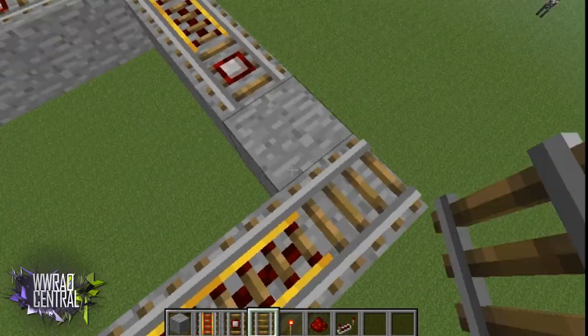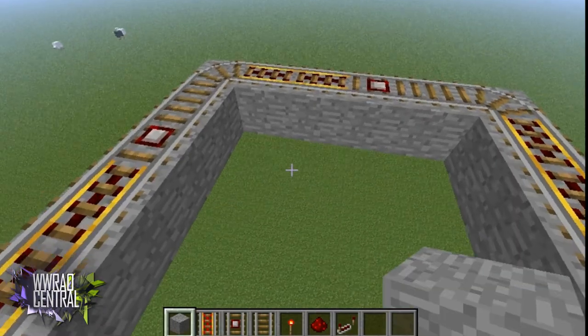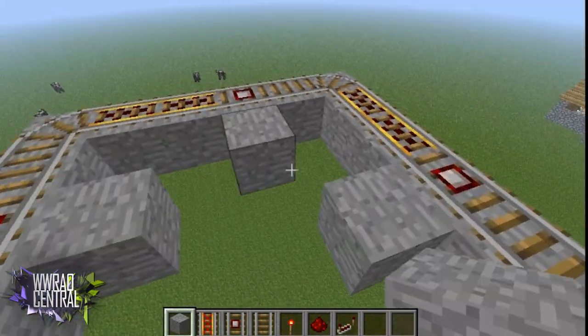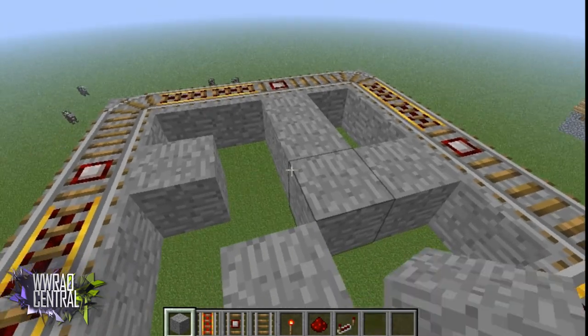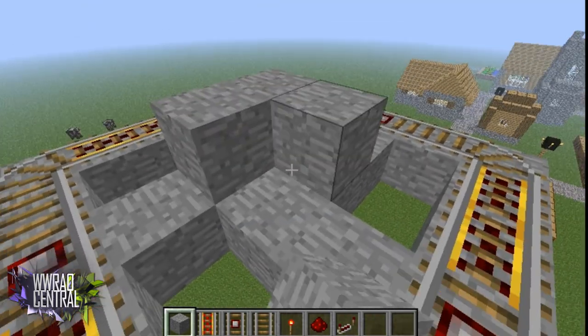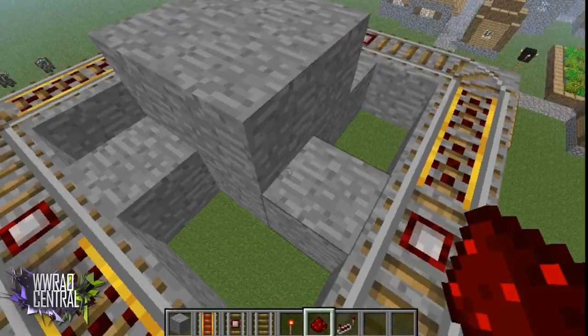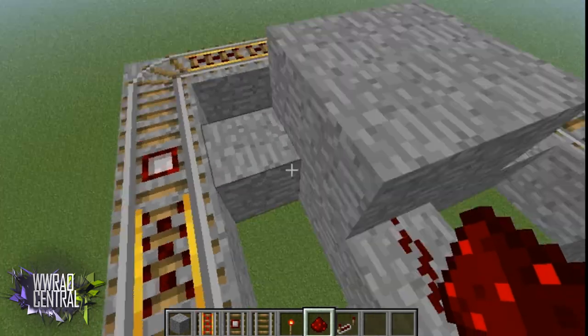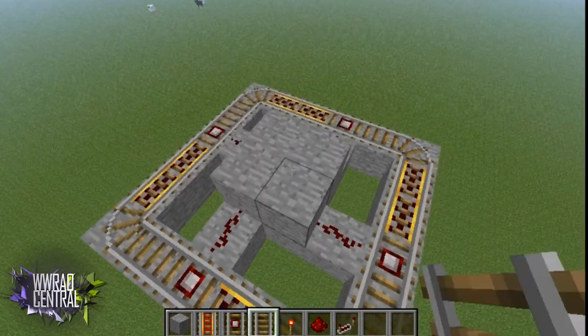It'll send a signal to the top. Now you're going to put a block here, here, here, and here, and connect them all together like that. Place four more on top of there, then go ahead and place redstone there, there, there, there, and there.